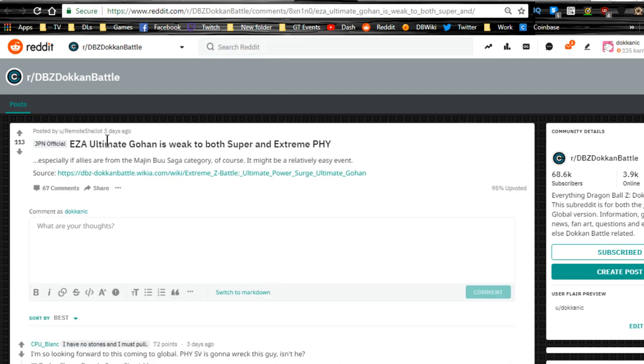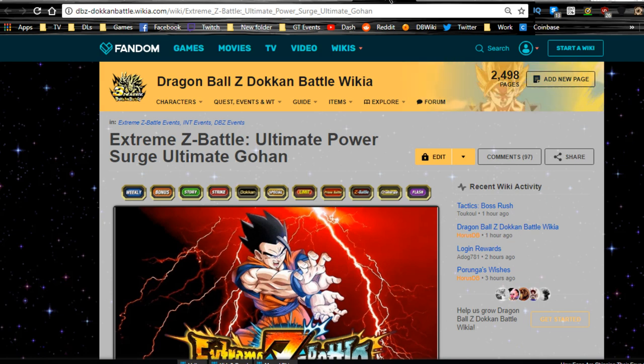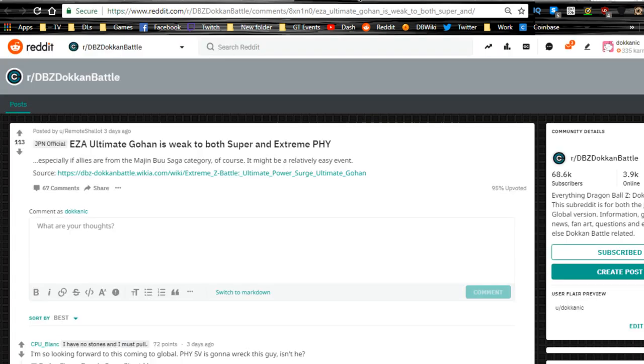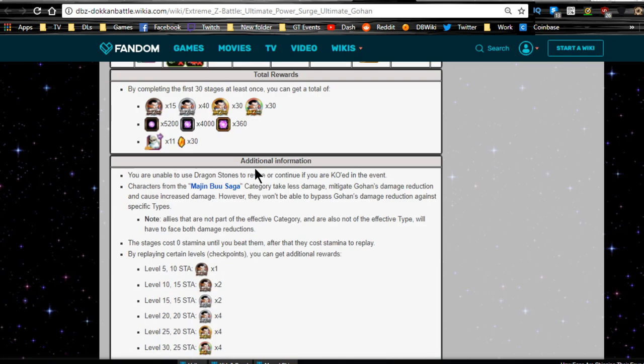Next is the Extreme Z Awakening. Ultimate Gohan is weak to both super and extreme physical types, which means it's also a Majin Buu Saga category event. You want to take that into consideration. This info is from the wiki — shout out to the wiki, the Reddit, and Dokkan Battle Builder, which we'll be using right now.